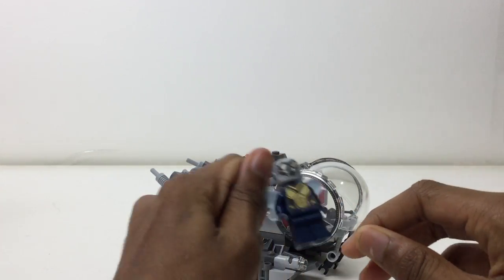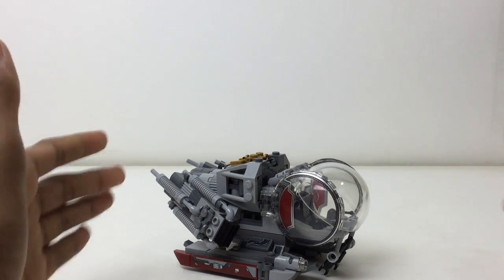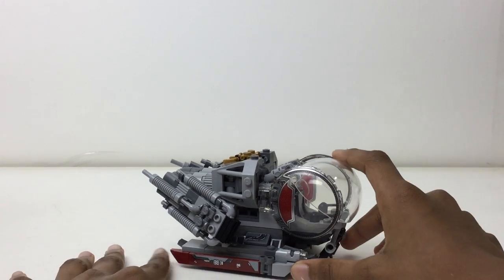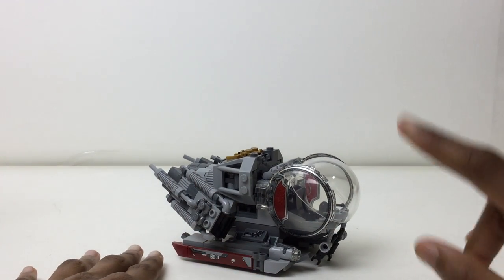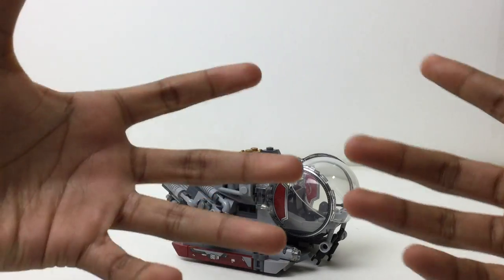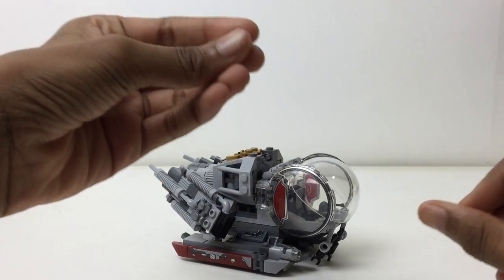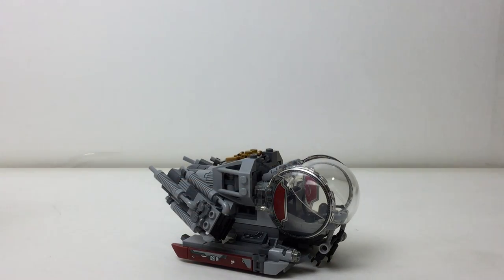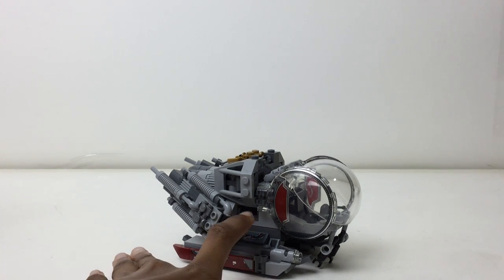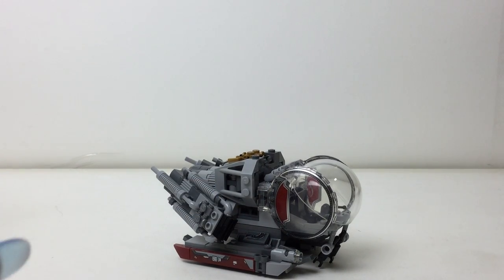So the set did come with Ant-Man and the Wasp, which was good. What LEGO tends to do for MCU movies — Marvel Cinematic Universe — and DCEU movies — DC Extended Universe — basically the superhero movies, is that if they don't think a film is popular, they give us one $30 set. This hasn't always been the case. For the Avengers movies, they're the main thing, so we get four to six sets. Captain America Civil War was a big event — we got four sets. Spider-Man was so popular they gave us two sets. But for the unpopular ones, they give us one set, and that tends to be $30 with three figures.